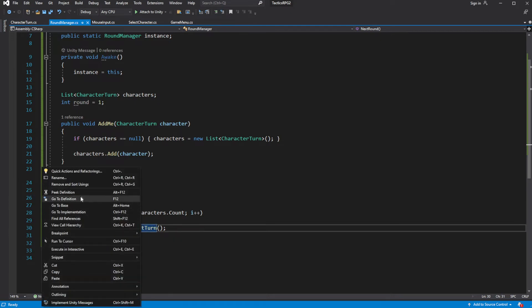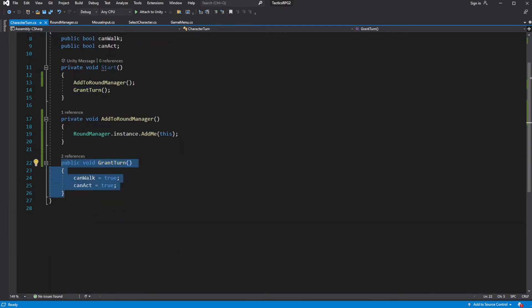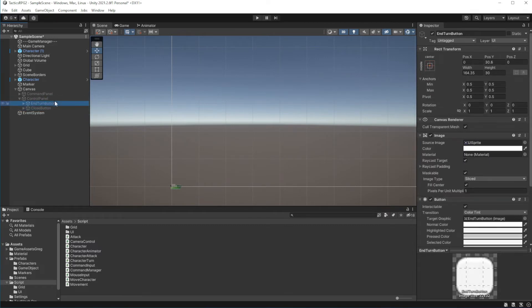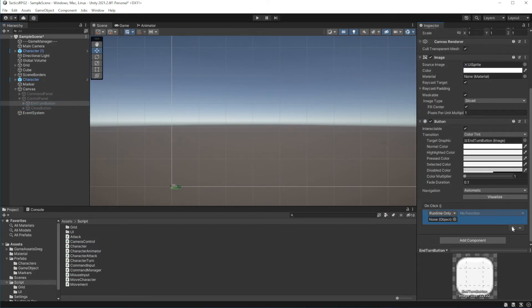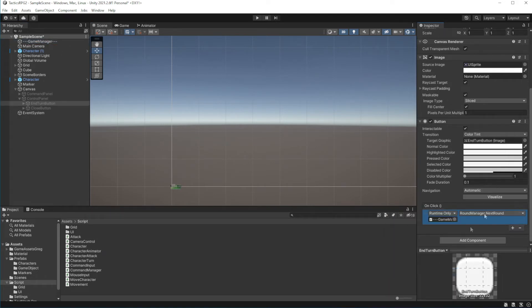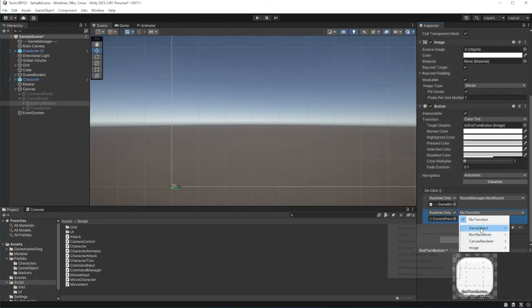This sets CanWalk and CanAct to true. So when NextRound is called, all characters will regain the ability to act. In the editor, on the End Turn button, call NextRound. There is a small confusion about 'turn' and 'round' right now — we call the button End Turn but we are calling the NextRound method. This will be made clearer in the next episode. Hide the panel after selecting End Turn.